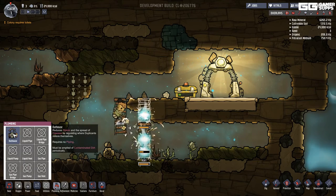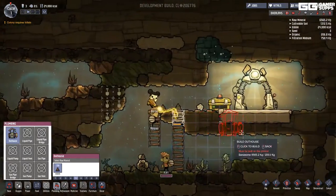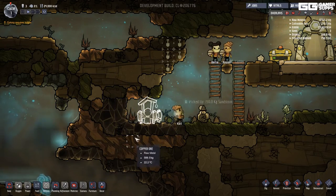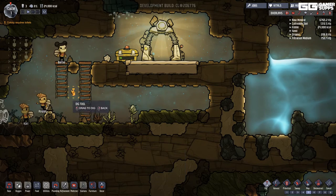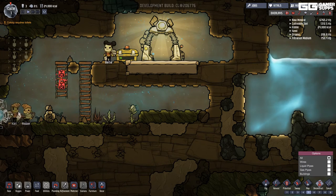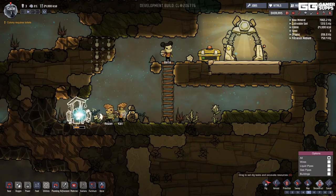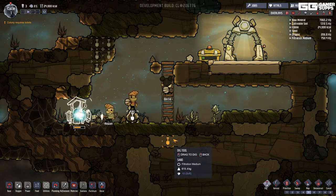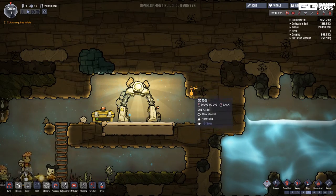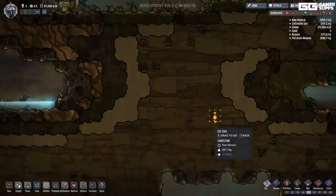The outhouse reduces stress and the spread of disease. I'll build one down here somewhere. Why are they using the old one? Let me deconstruct all of those and dig this out. I also want them to dig out that other stuff just to see what it is. I'll speed this up a bit.